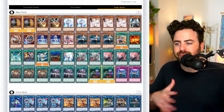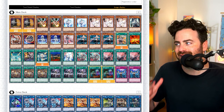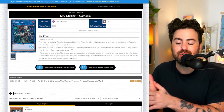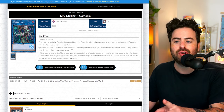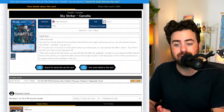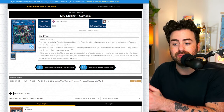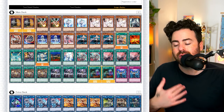Pure Sky Striker — I really need this deck to become good again in the TCG, and it's mainly going to be because of Camellia. When we get Camellia, it's going to be incredible. You don't have to have a normal summon — you can go first, send any Striker card from your deck to the graveyard if you have three or less spells. If it is in the graveyard, you can target a monster your opponent controls, then special summon Camellia to their field and send that monster to the graveyard.